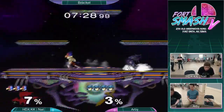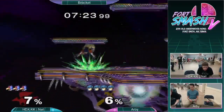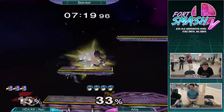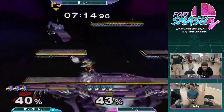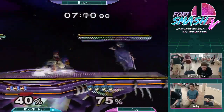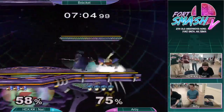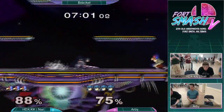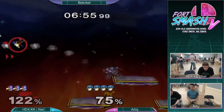Arby just a nice combo to start off. Edgeguard situation gets Nail at 53% — not much Nail has done about it yet. Crisp movement from Arby, just sending Nail off into edgeguard situations almost three times already. Nice up air, I like that combo. That was a slick stock. Arby just moving really well right now, I'm liking his Nair placement — it's really catching Nail off guard, just catching Nail up in the air after he jumps.